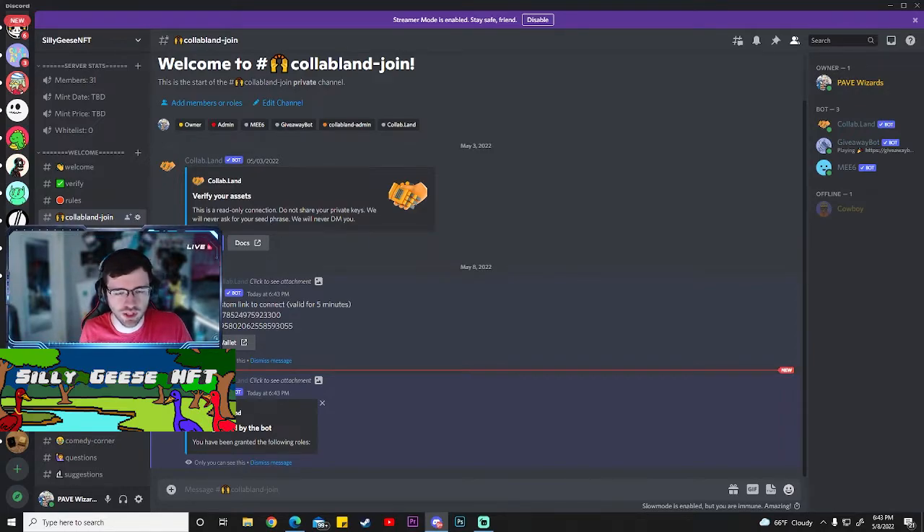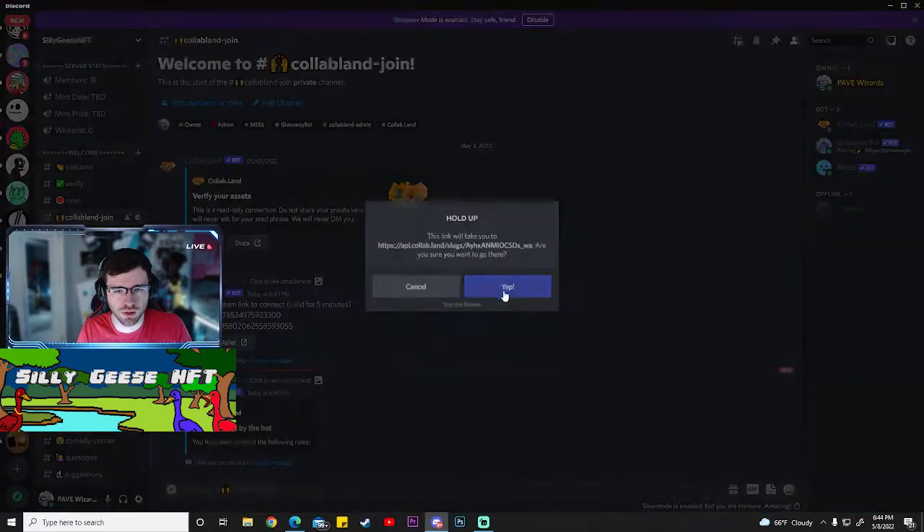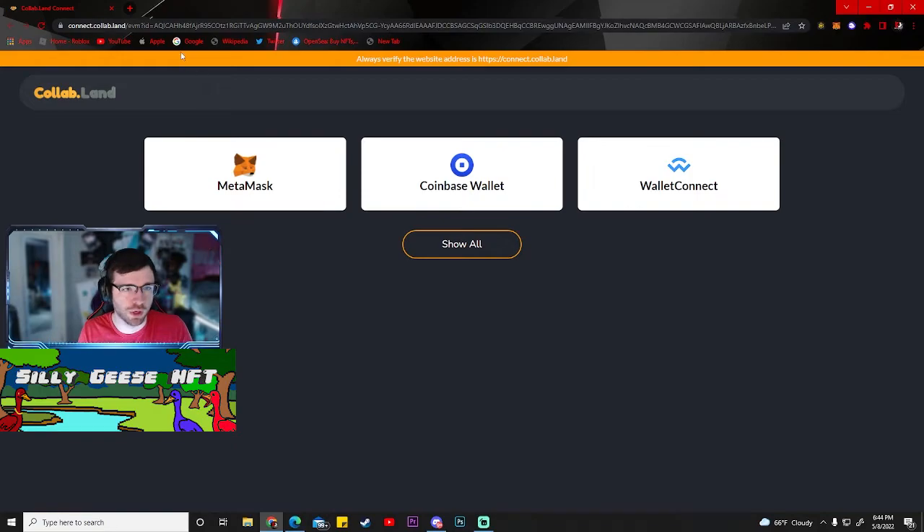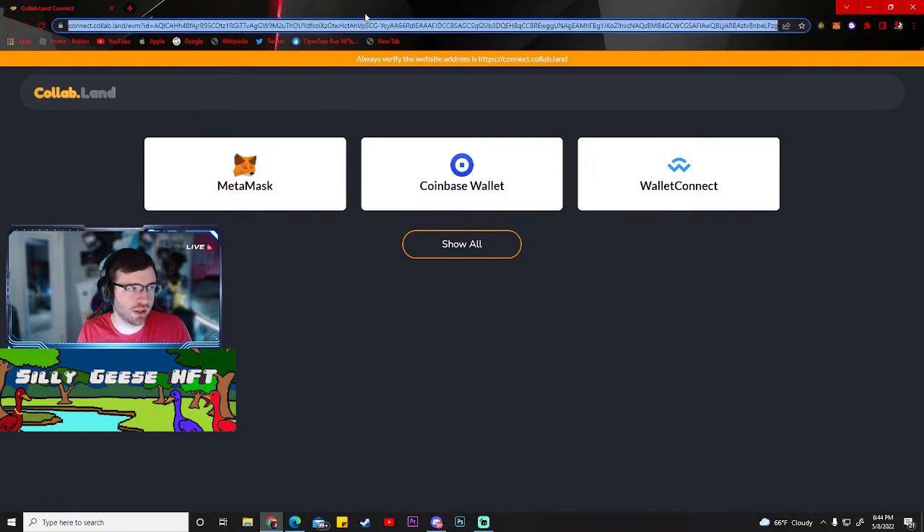The difference on mobile: once you click the 'Connect Wallet' link, you'll want to copy the link and paste it into the browser inside your Phantom wallet app, then press enter. You'll do the same exact steps and it'll work the same way — it's just a little different. The desktop method is a little easier, which is why I wanted to show that.